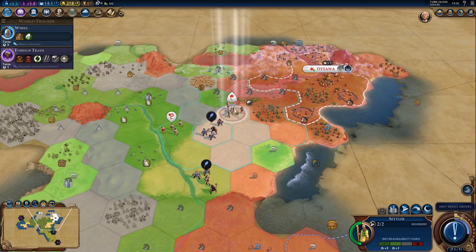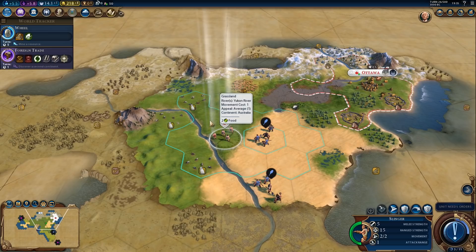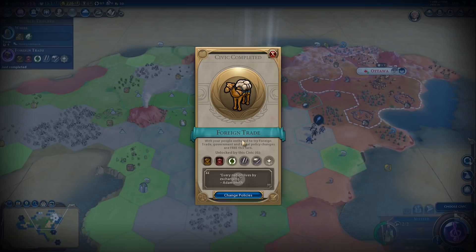Where exactly do we want that city? Probably right here — because then we'll have the deer in range, the tobacco in range, and also stone in range. Yeah, that looks reasonable. Right here where the slinger is.